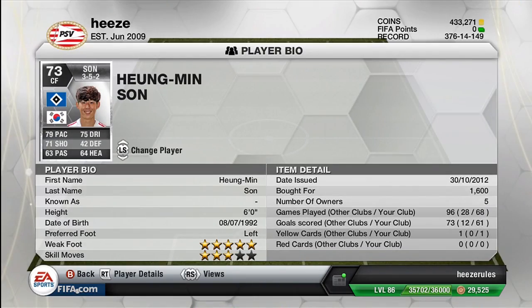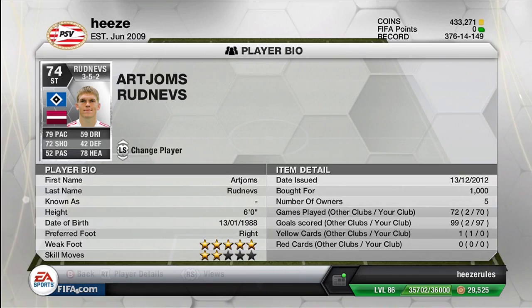Son scored 61 times in 68 matches. RootNavs has 5-star weak foot and 3-star skills, so you can't really do roulettes with him. Though it doesn't really matter because the 5-star weak foot makes up for it — players with 5-star weak foot just tend to play much, much better.